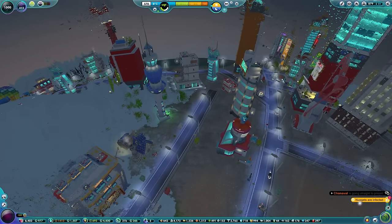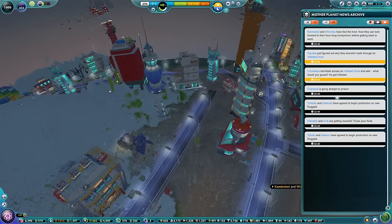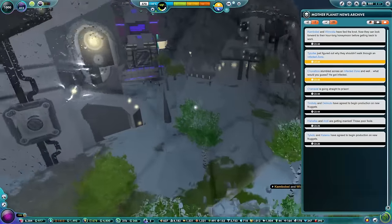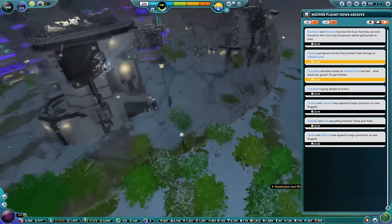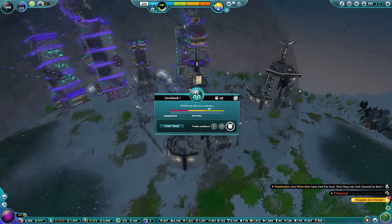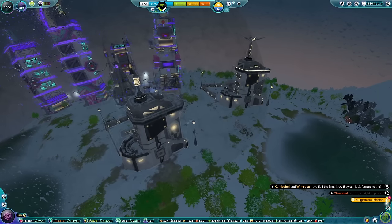Nuggets are infected. Why are nuggets infected? Oh, there's an infected zone. Where's the infected zone? Oh, hang on — that's not our fault. That's in Capital City, isn't it? No, Loveland. That's Loveland's problem.